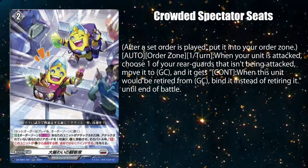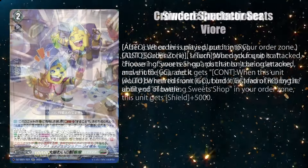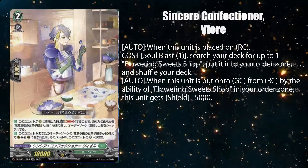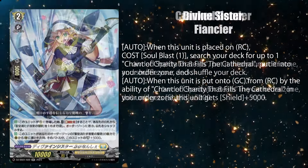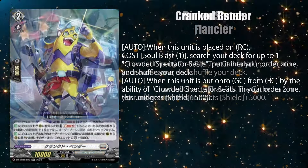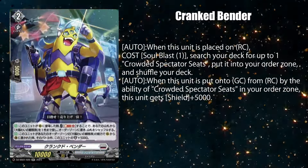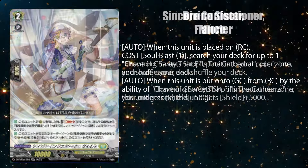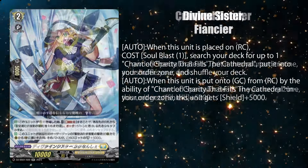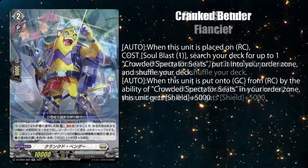So far, only Liel is the only one who can benefit from binding the card used for this effect. Finally, Sincere Confectioner Viore, Divine Sister Fiancia, and Cranked Bender, when placed on rear guard, let you pay one soul blast to put up to one of their respective set orders from your deck into your order zone. They also get 5k shields when they are put from rear guard to the guardian circle by their respective set order's effect. Borshire Road is really trying to entice players into running these new set order cycle cards by making them automatically play the set order themselves, not eating up your order card usage in the turn — which is especially useful in Brand Gate. Whoever designed Retrospective Dragon should take notes from this.